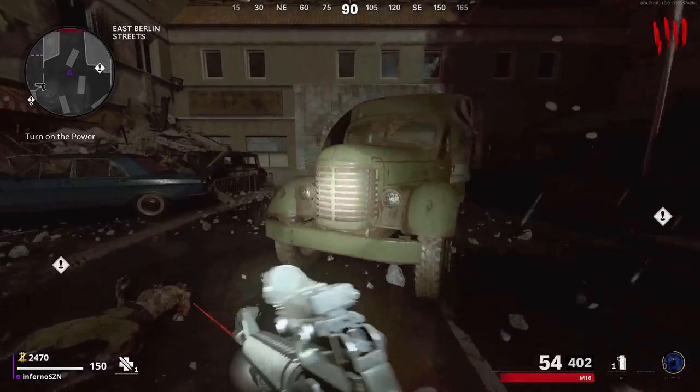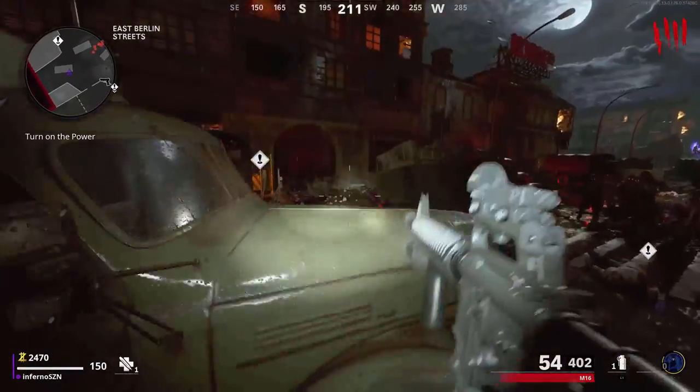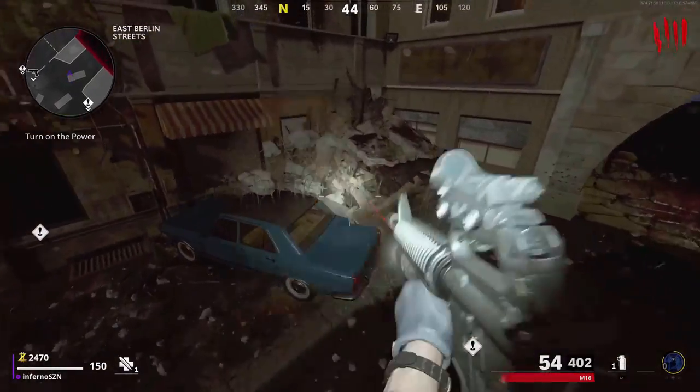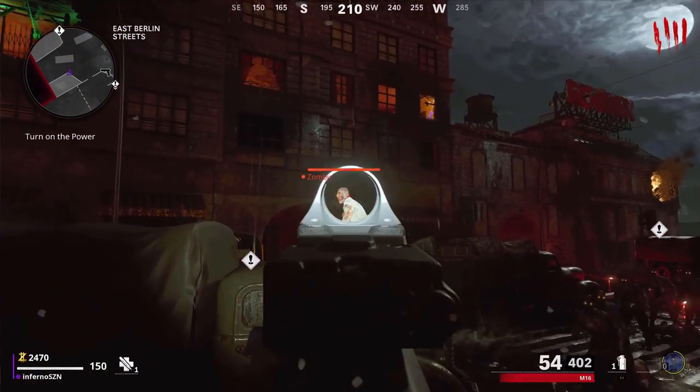The first glitch is an AFK glitch. You're going to need to make your way down to the East Berlin Street. Once you get here, you're going to see this blue car. First, you want to go on the truck, then you want to jump from the truck to the blue car. If done correctly, all the zombies will stand still.